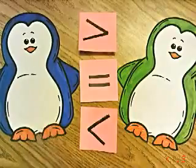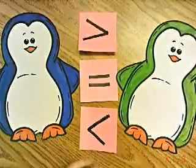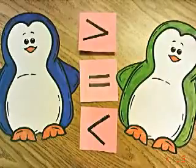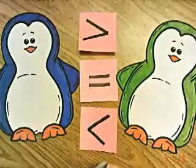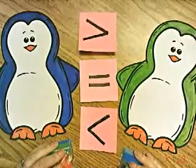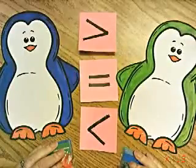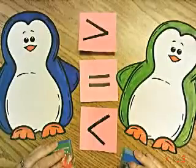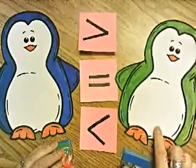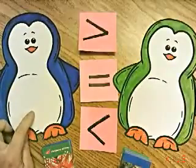This is Bob the Blue Penguin and Fred the Green Penguin, and they're going to play war. We're going to start with greater than. The penguin with the bigger number wins the cards. I flip over the cards, you decide who has the greater number, and you whisper his name or his color. You could say green if you don't remember his name is Fred. You could say blue has greater if you don't remember his name is Bob.